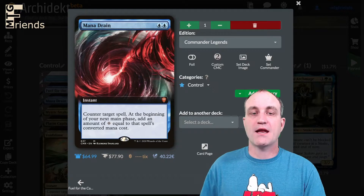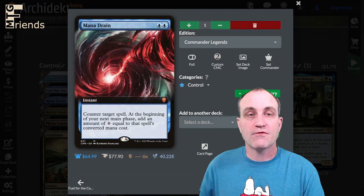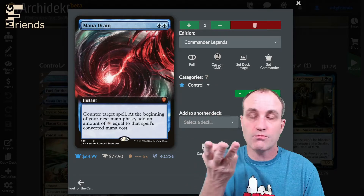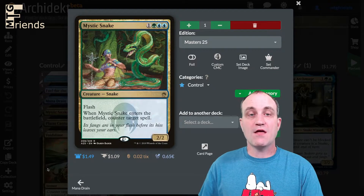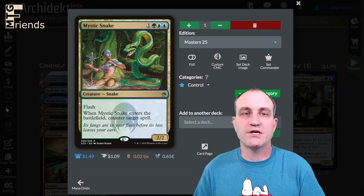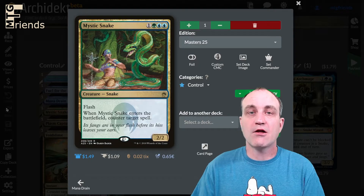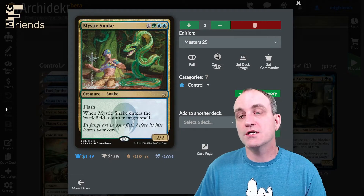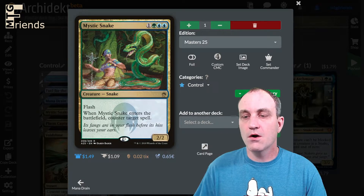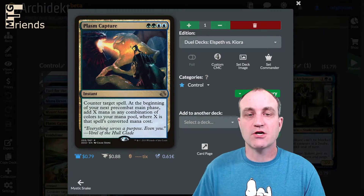Next is Mana Drain — counter target spell; at the beginning of your next main phase add mana equal to that spell's converted mana cost. If you don't have the budget for it, swap it for another counterspell. This one is also double duty because it's a creature: Mystic Snake, a green-blue-blue-colorless with flash — when Mystic Snake enters the battlefield, counter target spell. Snakes are good in this build.